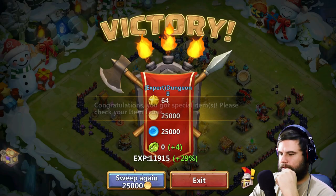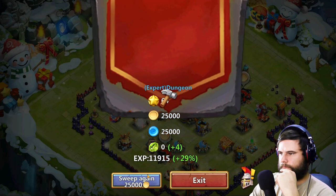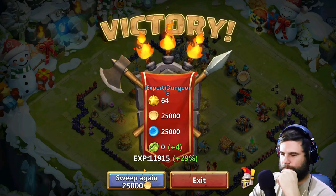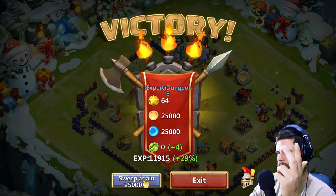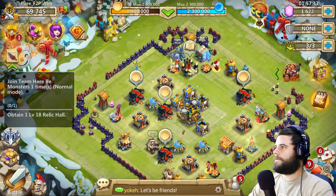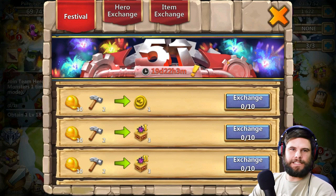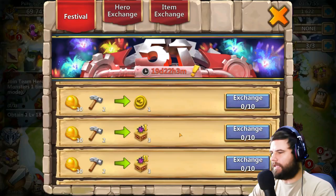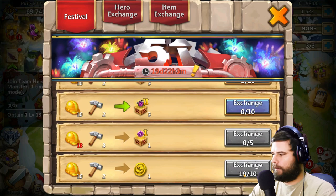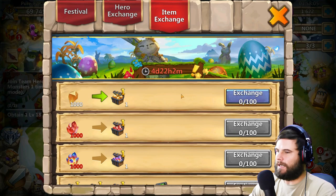I'll get more of these cards — it doesn't matter to me. It's more important to get the coins right now. And once more, and then let's see — it should be close. We should be close. Got him! Okay, here we go — 10 coins, thank you very much. Bloop, I got him, 10 coins!